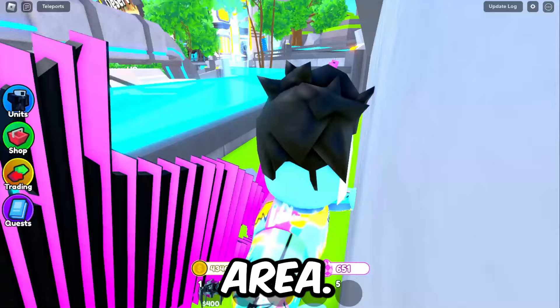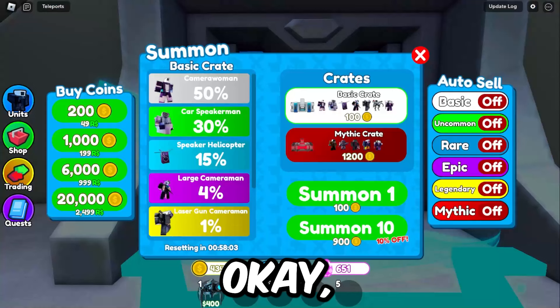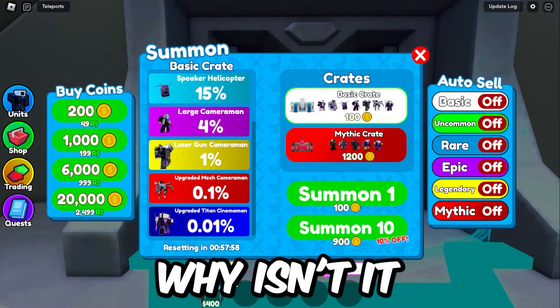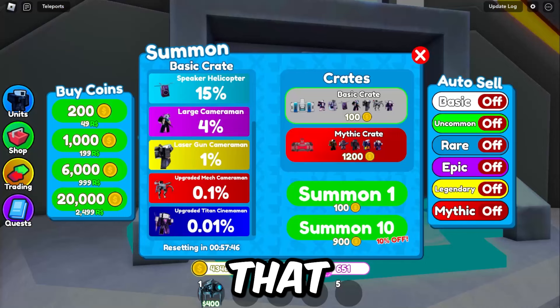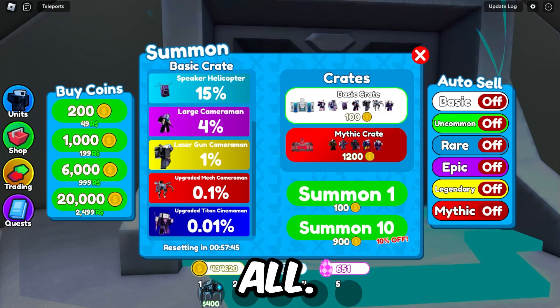In the summoning area we got two crates: basic crate and mythic crate. I'm kind of confused — where are the new units? There's the mech, but why is it only in the basic crate? And why is the mythic crate only a 0.45% better chance? That doesn't make sense — you're paying way more coins.